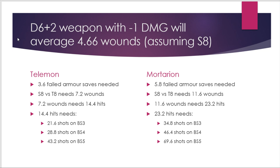With D6+2 damage, Mortarion pulls slightly further ahead because having more wounds is more beneficial at higher damage values, so he ends up slightly better than 50% more survivable. The headline figures are you now only need about 22 shots at ballistic skill 3 to kill a Talamon and 35 shots at ballistic skill 3 to kill Mortarion.